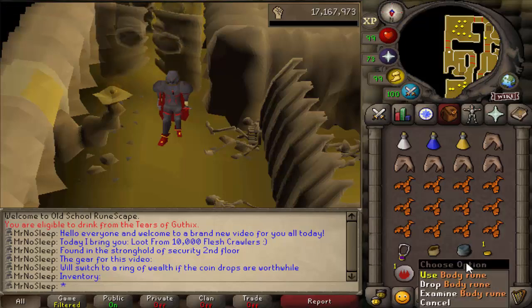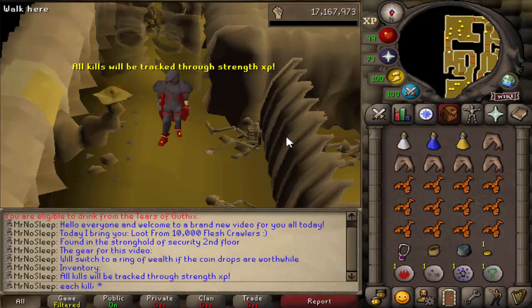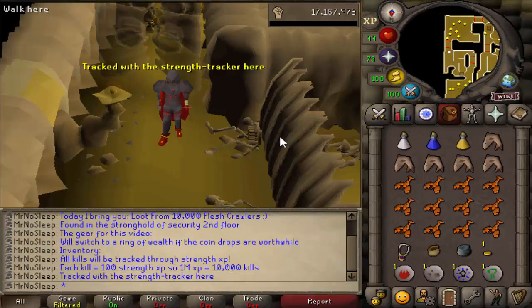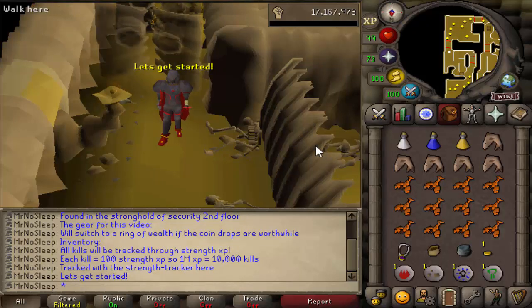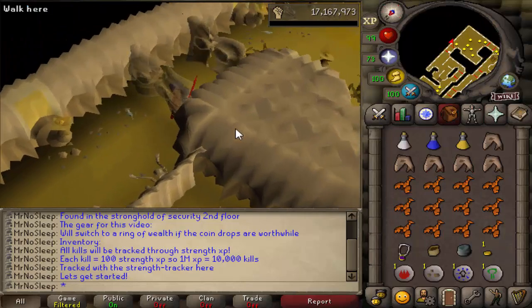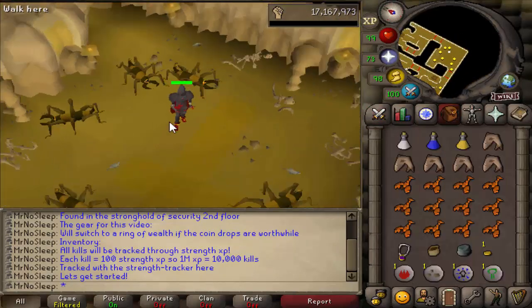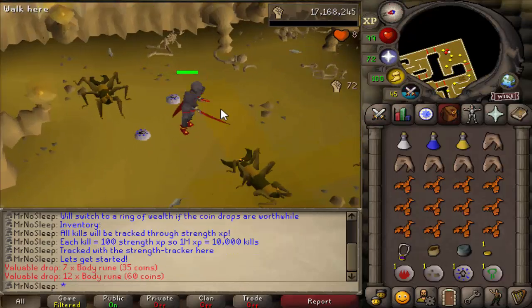The gear for this video was a set of full obsidian, a dragon scimitar, fury, dragon defender, and a fire cape. For the first thousand kills or so I was using a berserker ring imbued, but soon after I switched to a ring of wealth. I was tracking every single flesh crawler kill based on strength XP — 100 XP equals one kill, so one million XP equals 10,000 kills.